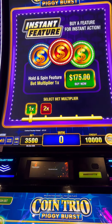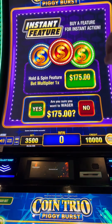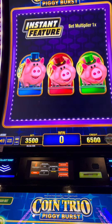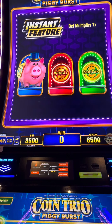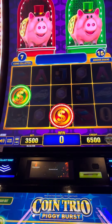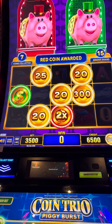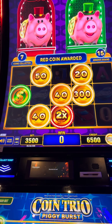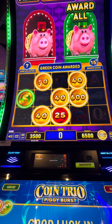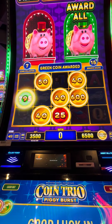$175 buy a bonus on the piggies, let's go! Instant feature, $175 buy a bonus. Yeah, we got two of them, I'll take two. Come on, Bigly Wiggly, let's go, give us some good numbers. It seems like you always get that 30. Let me zoom out a little bit here, sorry folks. This is on the five cent denom so everything is halfway.